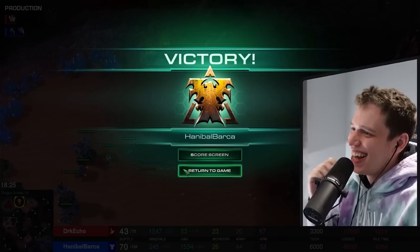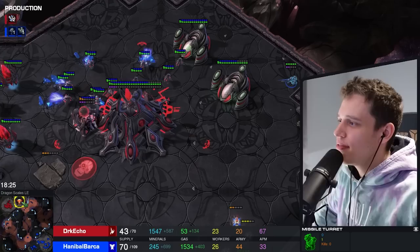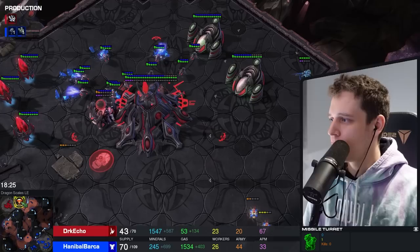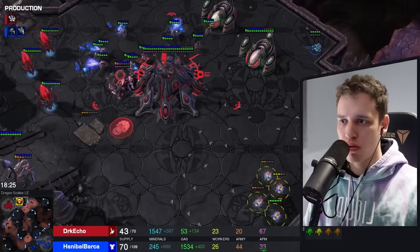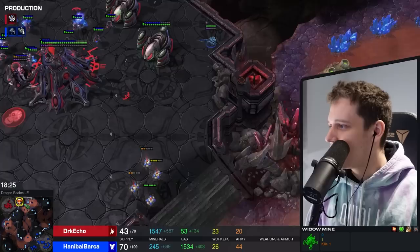In the end, everything comes together beautifully - like a symphony written by Mozart. How is it possible that everything Hannibal Barca did in this game was completely perfect? Is he the ultimate player? I've never seen something like this. How many nukes have we had? At least like 10. Ten nukes and constant mine aggression, and then it ends with a mine killing a Prism that is carrying a Colossus - for whatever reason in the world. I think this might actually be my favorite game of all time. This was so stupid.